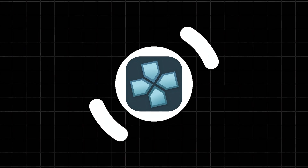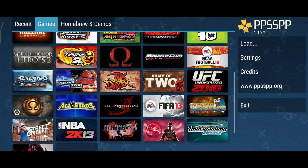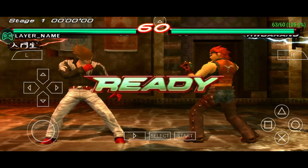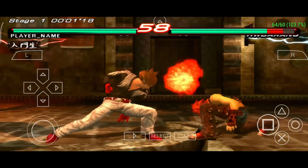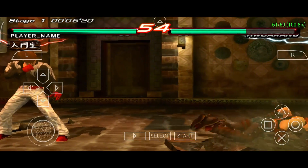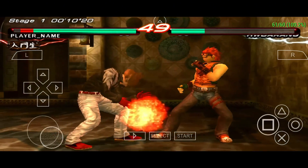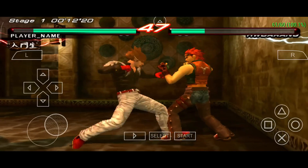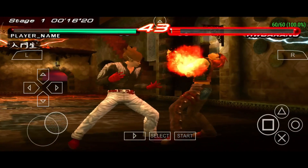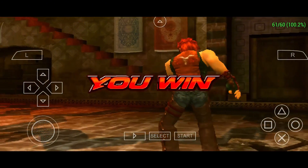Over a decade later, PPSSPP still reigns supreme, especially on non-Snapdragon devices. Whether you're into God of War, Naruto Ultimate Ninja Storm, or Tekken 6, this emulator handles it all smoothly, even on low-end phones. It supports HD scaling, texture filtering, cloud saves, cheats, and more. In fact, PPSSPP runs almost every PSP game at high resolution, including 4K. It doesn't need any special drivers and is universally compatible. You can grab PPSSPP from the official website or Google Play Store.